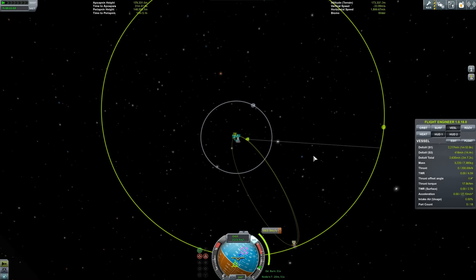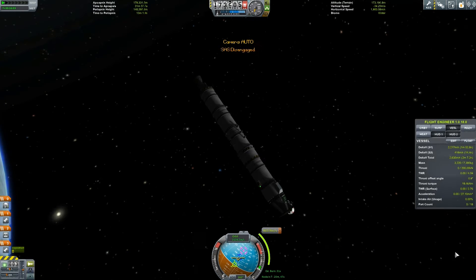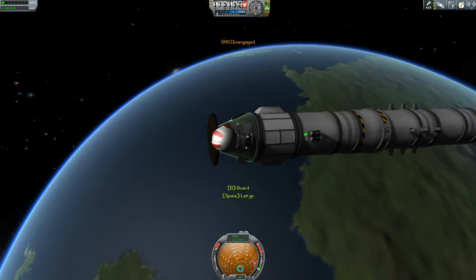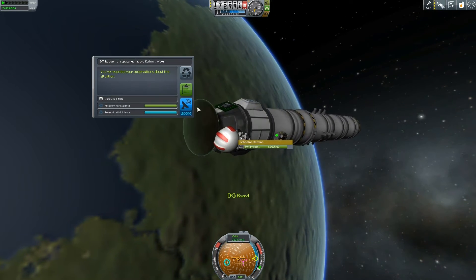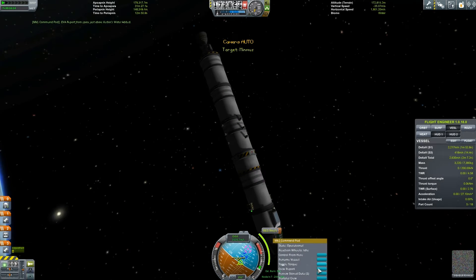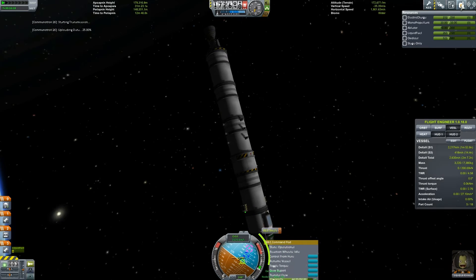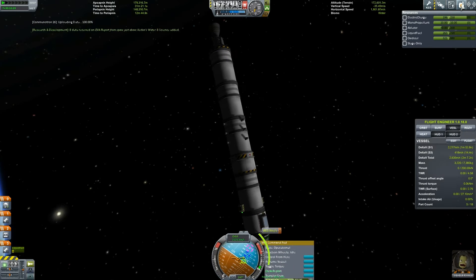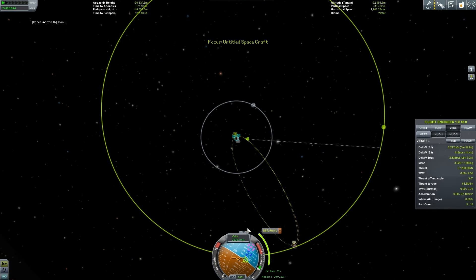How awesome - we can actually do EVAs now. So what I'm going to do right now, before we do our maneuver, is do a little EVA. Look at that shot - that's the money shot right there. A little EVA and we get 8 science for that. So we can now beam that back, review stored data, and transmit it. We have an electric charge of 196 - ample, me thinks. So let's position our rocket again towards this little blue node.